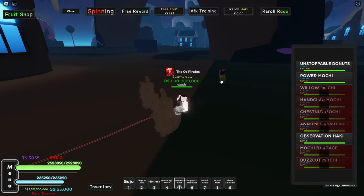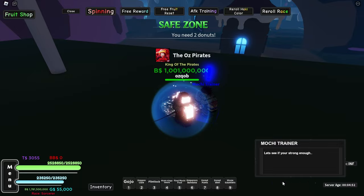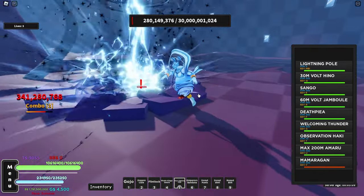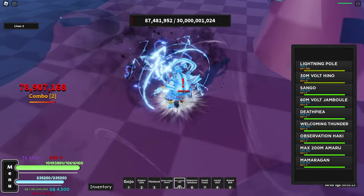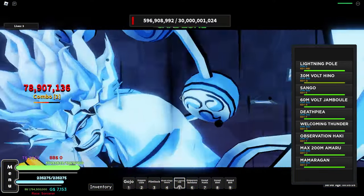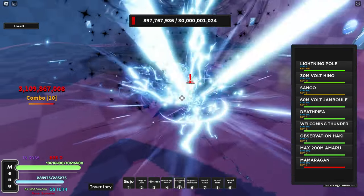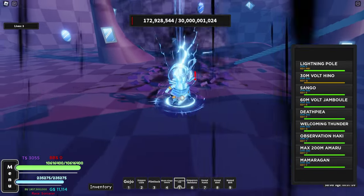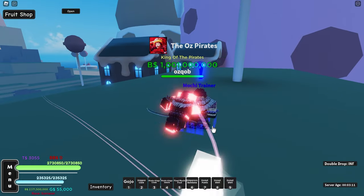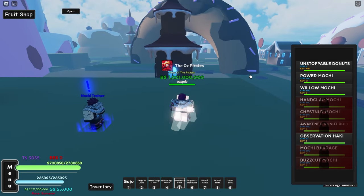We try Power Mochi on a dummy - it's like a little two-punch thing, two cool little punches. We need two donuts for the next move. We upgraded the Lightning fruit from the blacksmith for more damage during the grind. After more grinding for donuts and fighting the boss again with Welcoming Thunder, we finally return and with the donuts we unlock the next move: Willow Mochi.